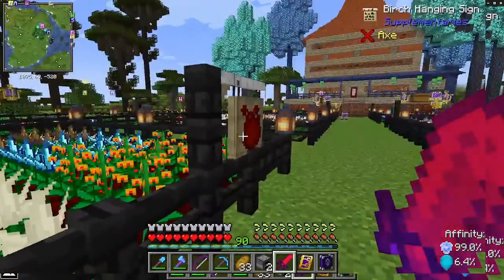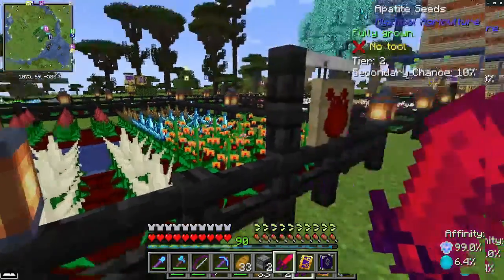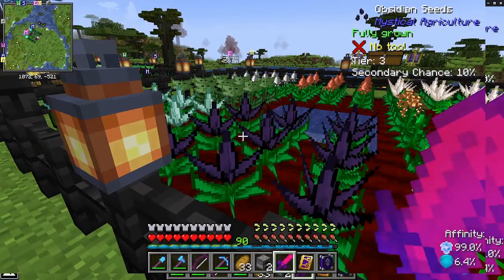Once you've infused essence into farmland, it does not revert. It will stay as farmland. These plants are also resistant to being jumped on.